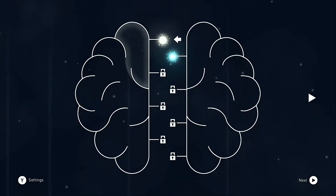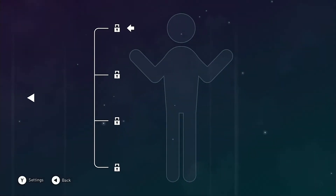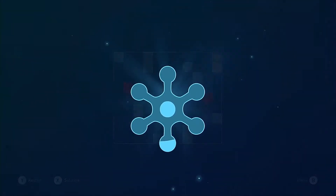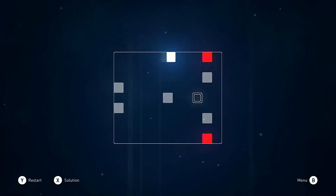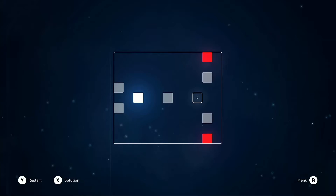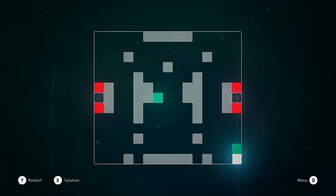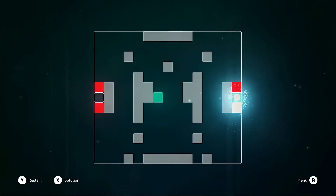Your first eight stages are contained within the brain area and the final four form each part of the body. As you dive into your first real set of levels, your first new mechanic is introduced: the deadly red cubes. These are best avoided as coming into contact with them will turn your poor cube to dust, resulting in having to start the level over. The only way to destroy these destructive red thoughts is by neutralising them with positive green thoughts — basically just smash the green cubes into the red cubes.